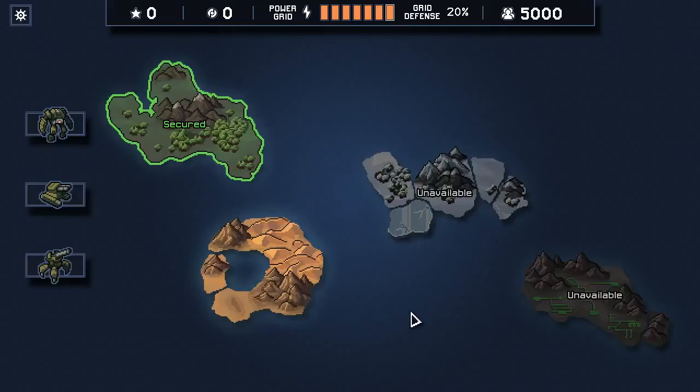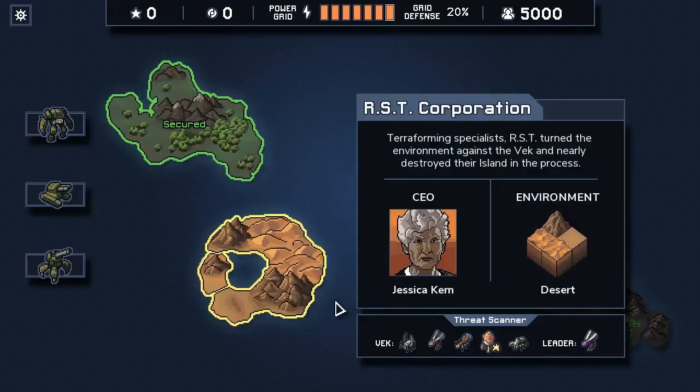Hey everybody, Asher here back with more Into the Breach. Today we are going to RST Corporation, a very desert-looking island - because in fact it's a desert. Terraforming specialist RST turned the environment against the Vek and nearly destroyed their island in the process, so this is gonna be fun. Let's meet Jessica Kern.